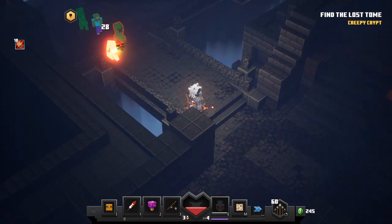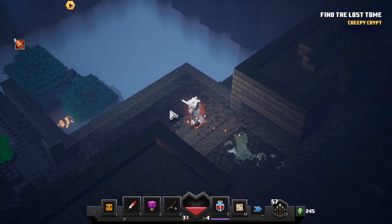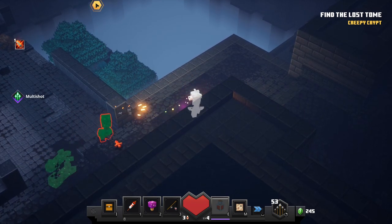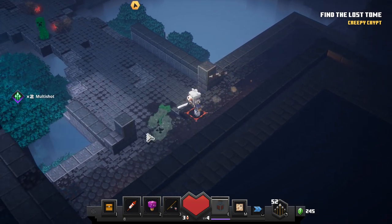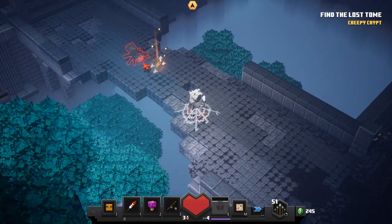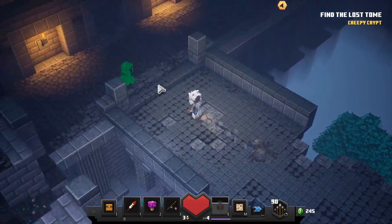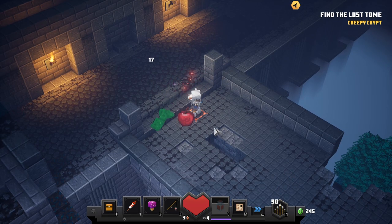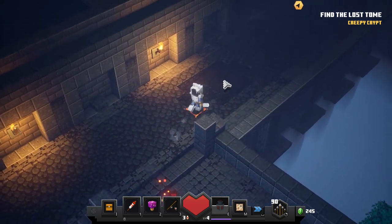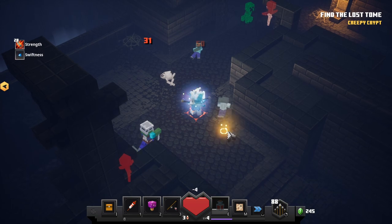The arrows and bows in this game is so fun - boom boom boom boom! You better go boom when I tell you to. More arrows, good. This rock makes you fall down - I did not know that. Another strength potion and another swiftness potion, yes please!